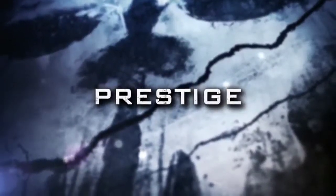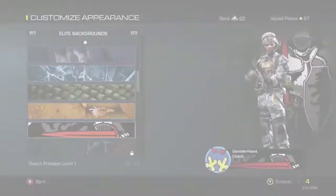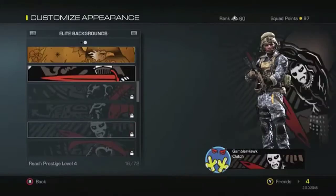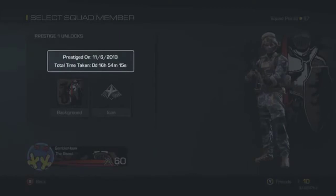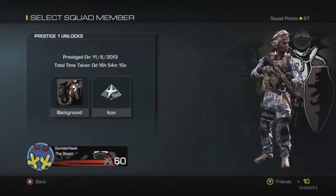This brings me to the last point: prestiging. After you've maxed out to the 60th rank on one soldier, you've got your first prestige. For taking your first soldier to prestige, you'll unlock the first prestige background. For each prestige that you get, you get a new background to show off. In Call of Duty Ghosts, we've added a new feature that allows you to track how long it took you to prestige, so that you can compete with yourself or with your friends to see who can rank up the fastest.